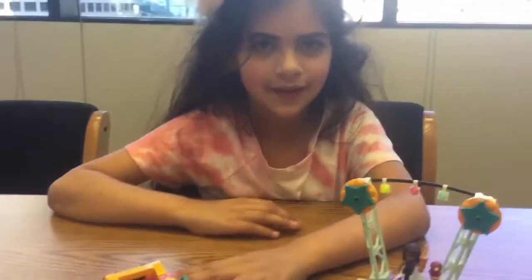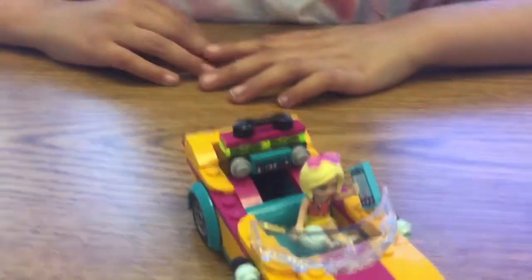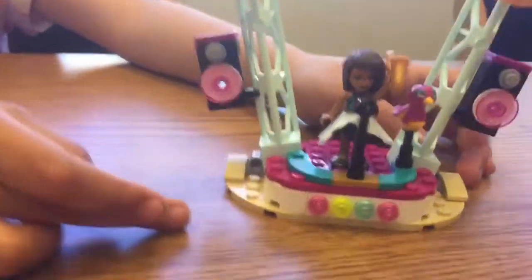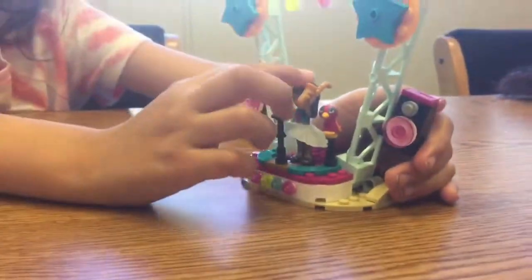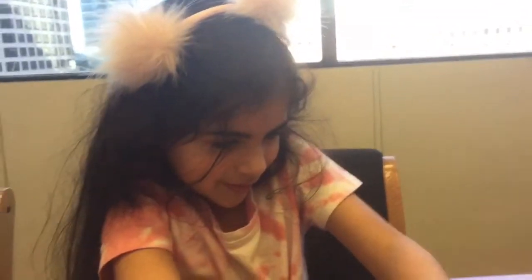Now I'm going to show you three different ways you can use this boom box. The first way is you can just leave it on the floor or on the ground and pretend to play music. The second way is you can take off the speakers, put just the boom box in the car, and play music without it being too loud. The third way is you can take off the boom box and stick the speakers onto the stage, so when Andrea is singing the music will be even louder with the speakers.